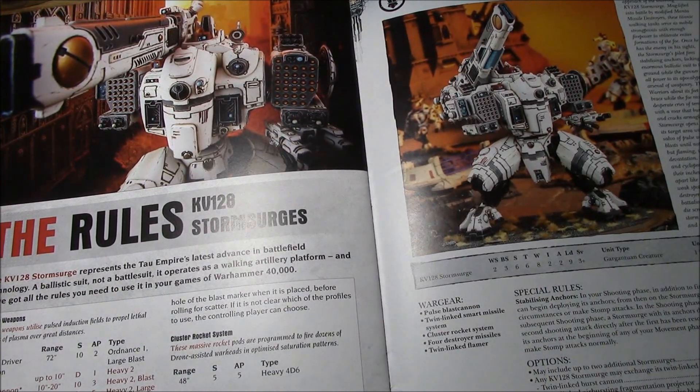The base cost is 360 points and you can have up to 3 in a unit, which is a lot of points. It comes with a Pulse Blast Cannon, Twin-Linked Smart Missile System, Cluster Rocket System, 4 Destroyer Missiles, and Twin-Linked Flamer.